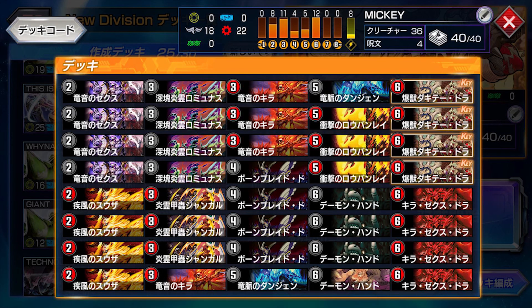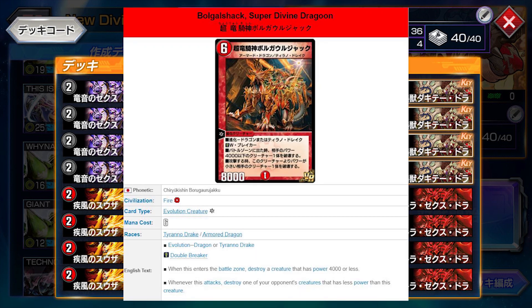The Tyranodrakes are another tribe that received a whole lot of recent support. It was the Tyranodrake Double Geyser that lets you not only destroy a creature that's 4k or less when he's played, but also when he attacks he destroys a creature with less attack than him.